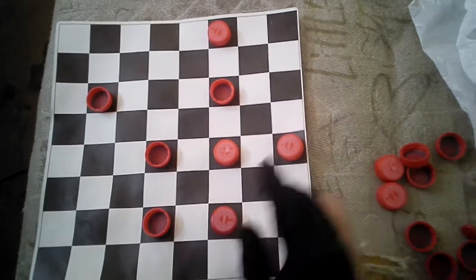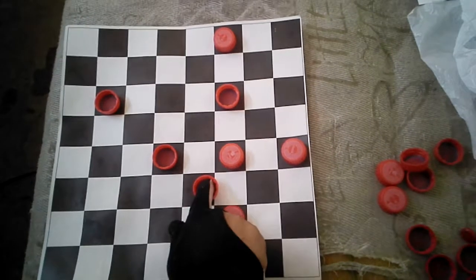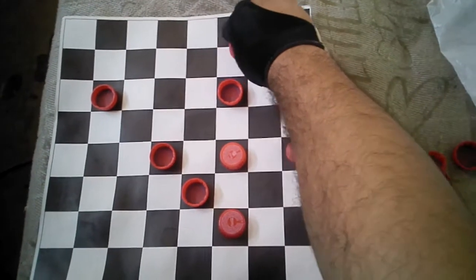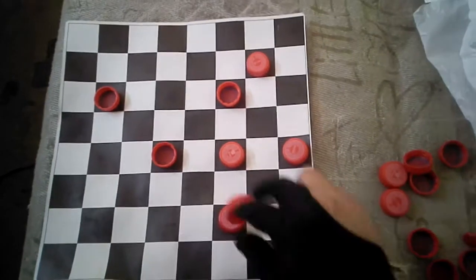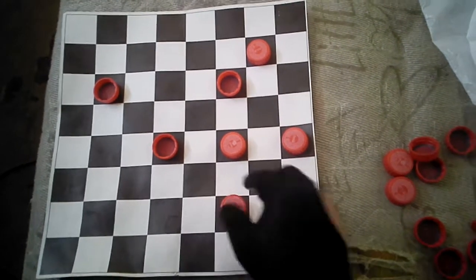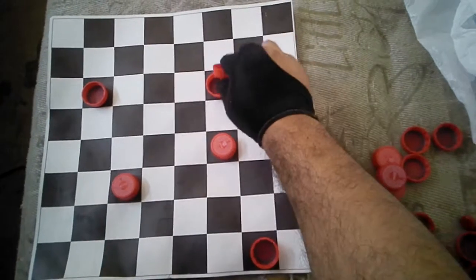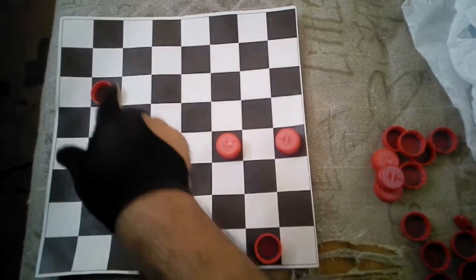What you gotta do is trick him by moving into this square. If he moves into this square, he can just get one by jumping into the square, but you are next right now. So you move here — he'll get into the square. Let's suppose he's moving into the square, jumping and getting your piece, but you're getting two of his pieces because you tricked him with a movement. Now you've got three pieces and he's got two pieces.